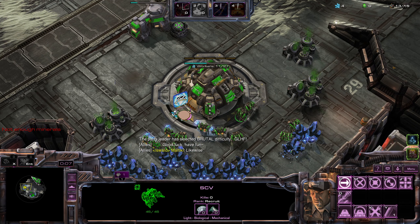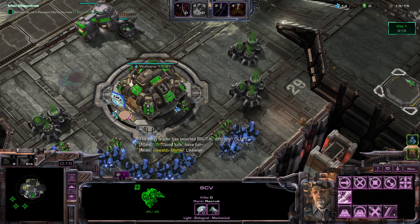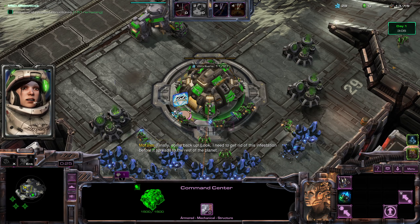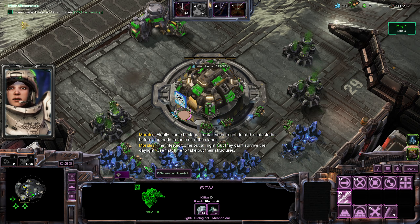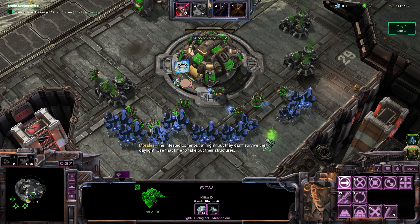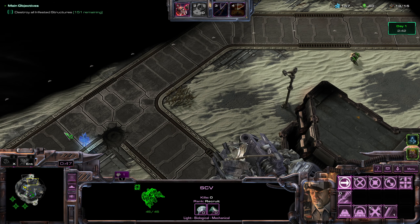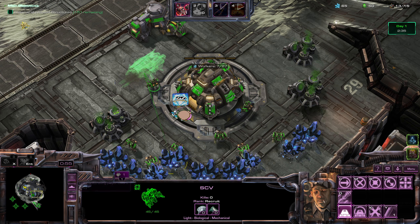Send this dude here, patrol there — I have to send patrol groups. I'll grab that gas, and this gas. I don't know what the enemy race is, but I can start this Galleon at the very least.